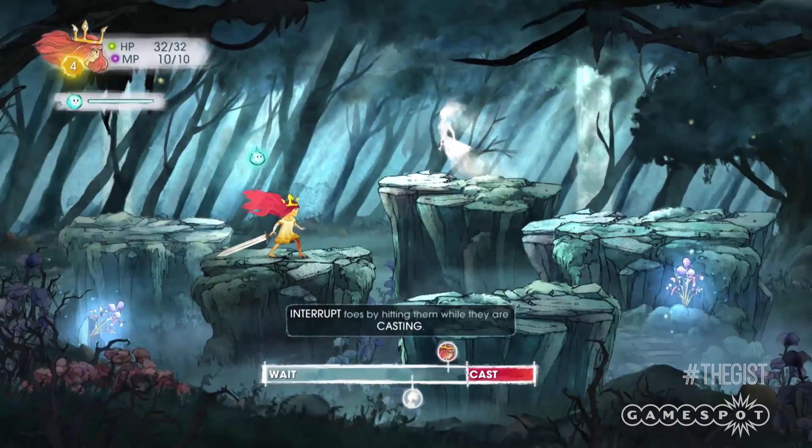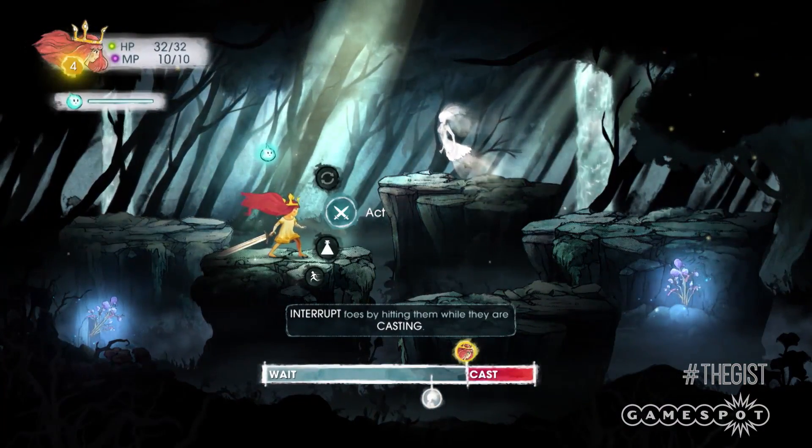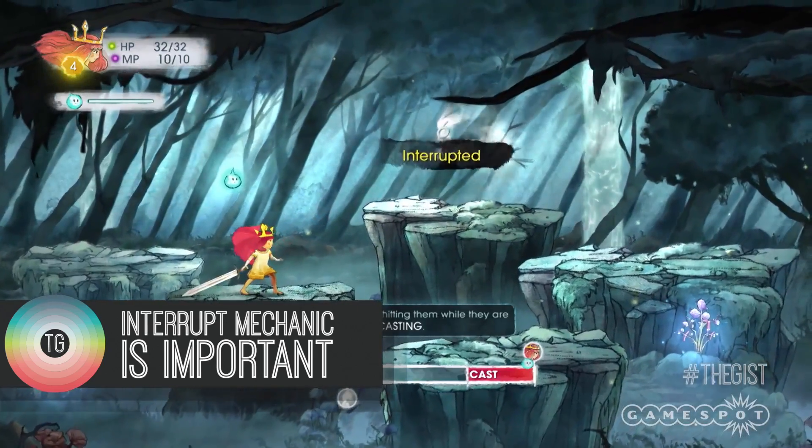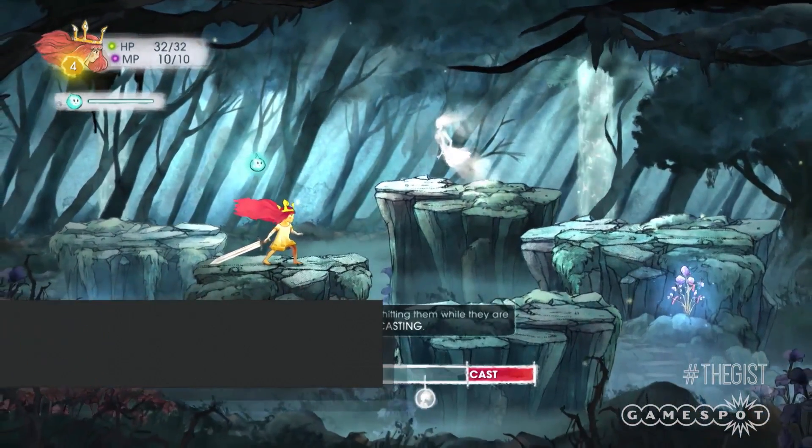As explained in detail by Mark Walton in his video feature on GameSpot, an interrupt mechanic where you can sabotage potentially deadly attacks as an enemy is casting is imperative to master.